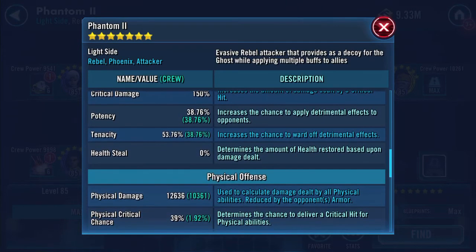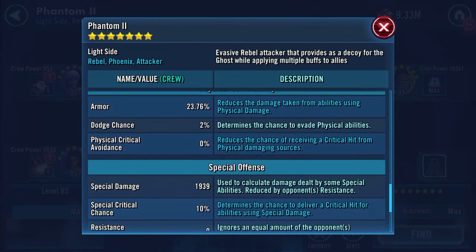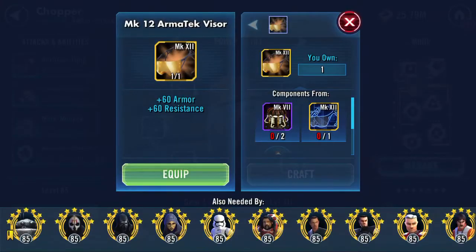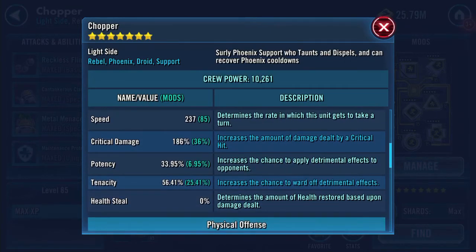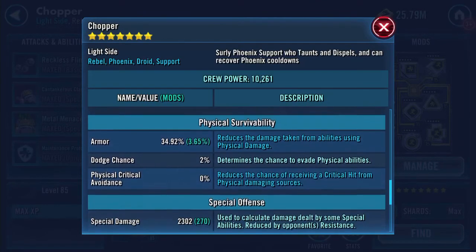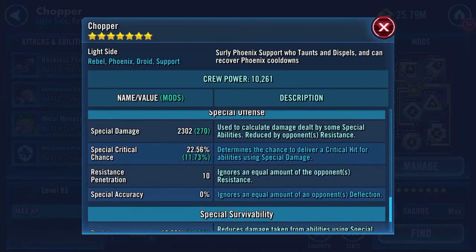Speed 169 already covered, potency 38.76, tenacity 53.76. These figures haven't changed from the gear 12 process - just the individual piece application. Here's Chopper now: 23,229 health, 38,181 protection, combined just over 61,000. Potency 33.95, tenacity 56.41, physical damage 2,445, armor penetration 63 - quite a lot of armor penetration on a little portable dustbin.